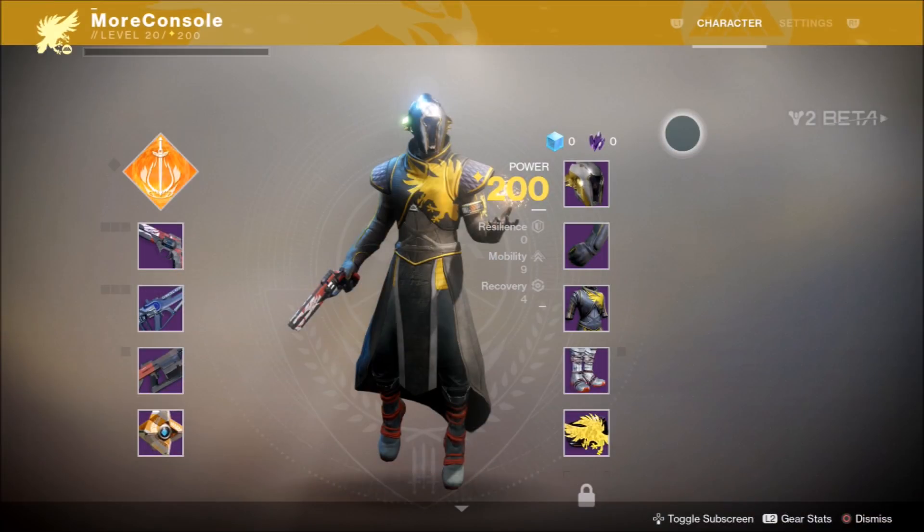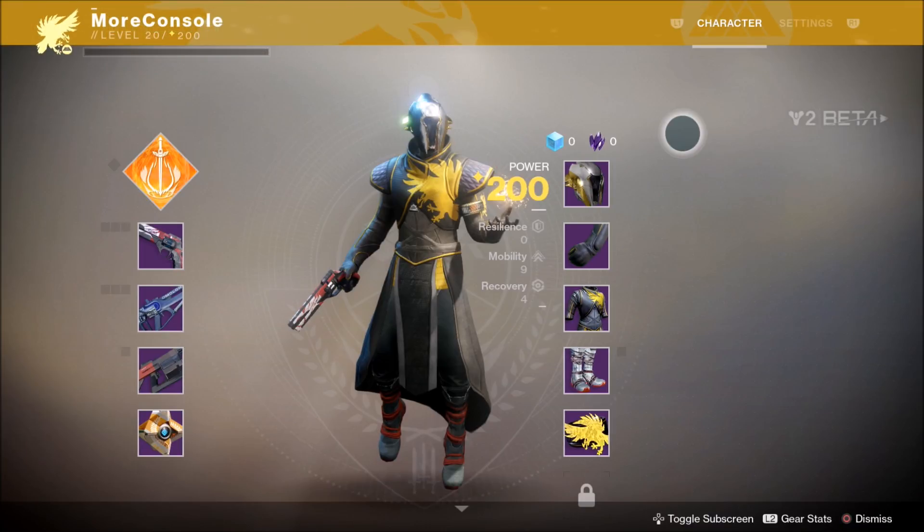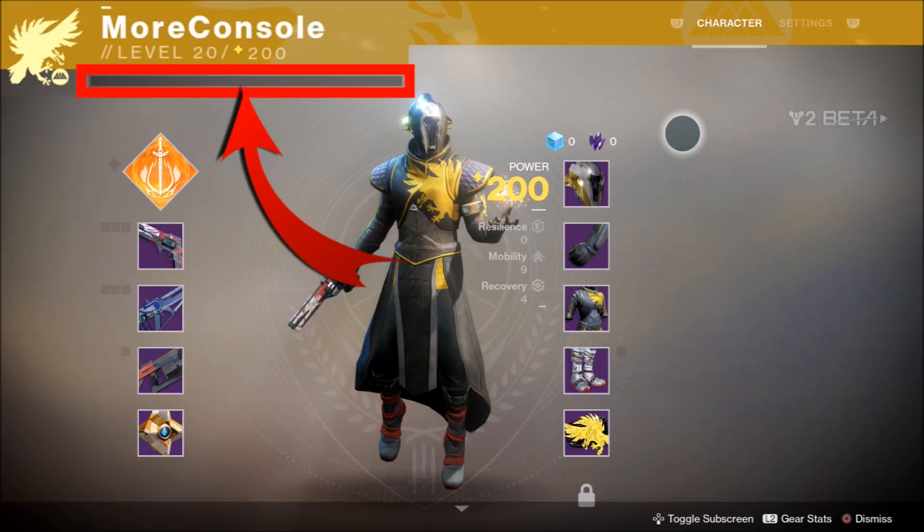First up, your Guardian's level and power, which can be seen here. This Guardian is level 20, power 200. So what's the difference between your level and your power? Well, your level determines the gear you can equip, the subclass and abilities you unlock, and the activities which you can participate in. In short, the higher your level, the more stuff you can do. This is your level bar. Simply playing the game will help you fill it. Each mission, activity, and enemy you kill will count towards leveling up.